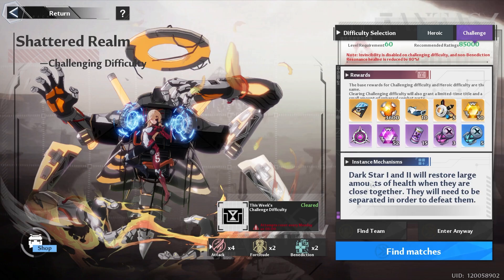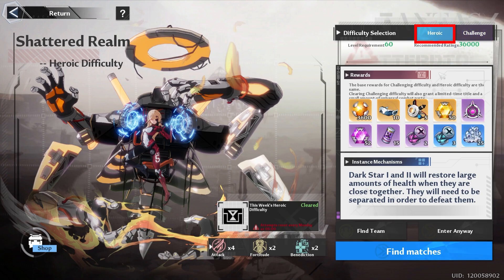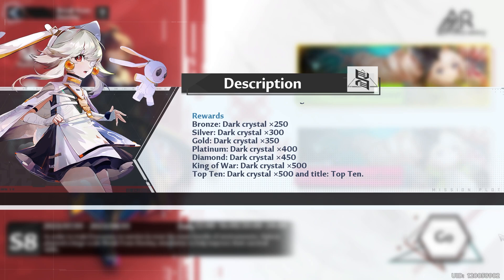Raids: unfortunately the bug got fixed where we got double rewards. Try to go ahead and knock out challenge mode. If you can't, you can still always just do heroic and you still pretty much get most of the rewards. Break from Destiny: we are approaching the end of the month, so make sure you do this at least one time so you can get those free 250 dark crystals.